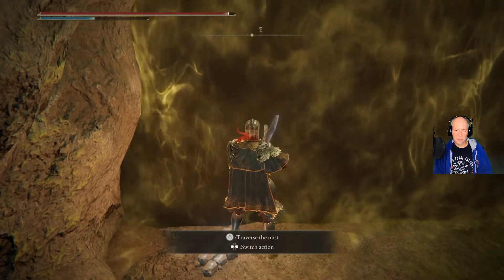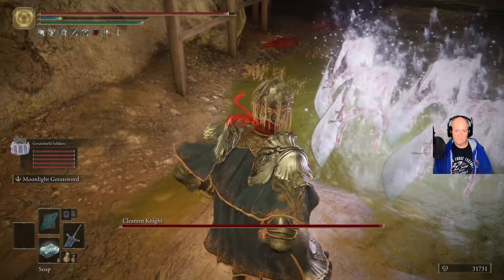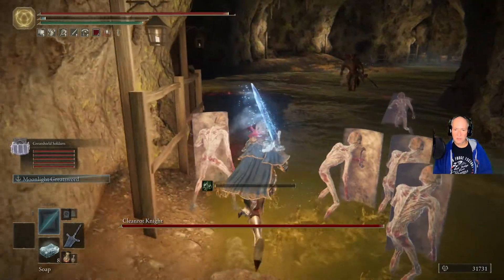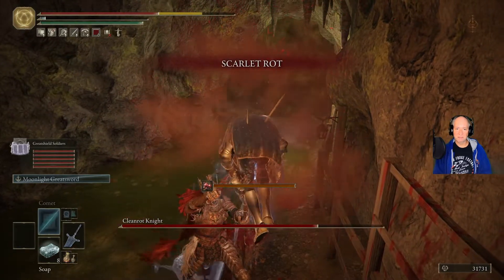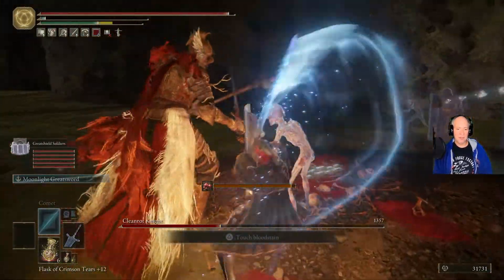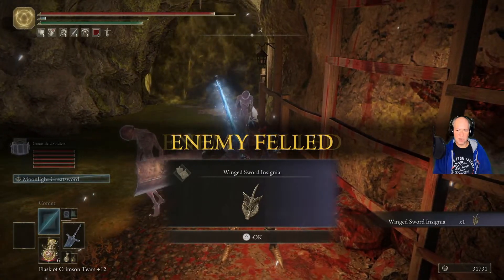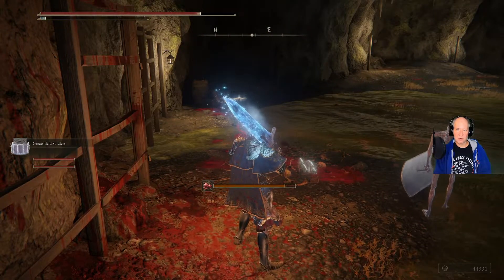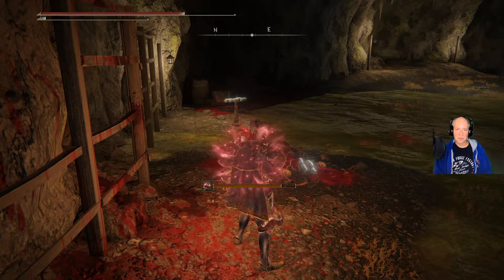So let's go ahead and traverse the mist and call our guys in. Go, boys! There he is! Great. Thanks, buddy. Get your ass down — leave my guys alone. Thank you, buddies — I appreciate that, you guys are studs. Unfortunately, I've got Scarlet Rot going, so let me use some staunching boluses to stop that.